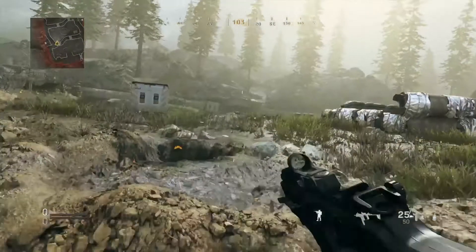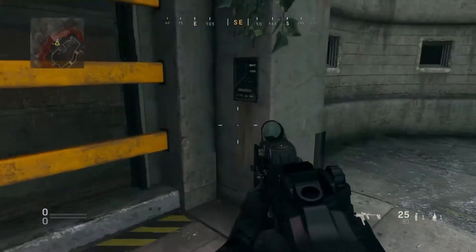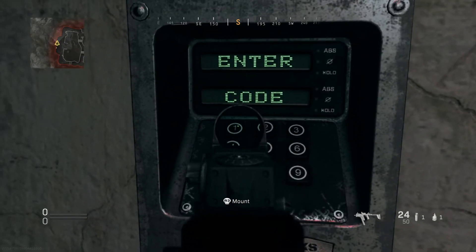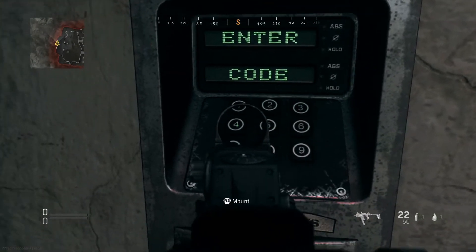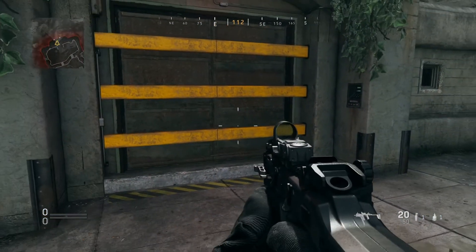Once you have all 5 of your numbers, you need to make your way over to the bunk door — there's going to be a keypad on there and you need to shoot each of those buttons with your code. Starting with mine: 2, 1, 3, 4, 5 — and if you stand back, those doors will open.